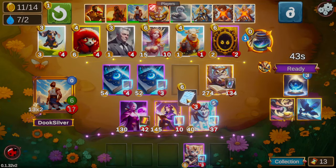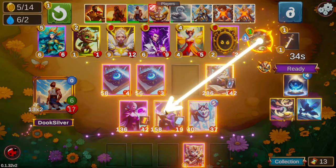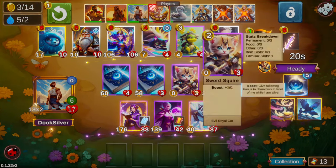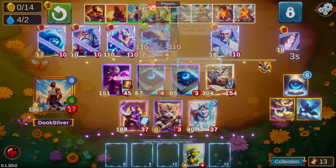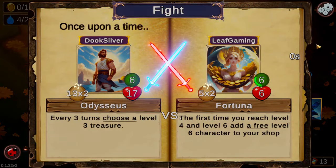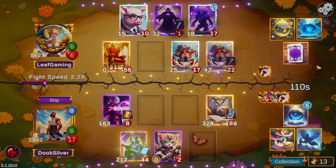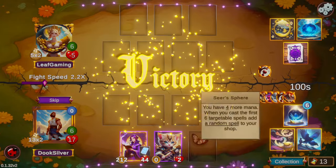I'm pretty much priced into just being mages at this point. Although this would be a great spot to transition — if we picked up the Angelic Commander and moved a Spell Book onto it, that would be a good way to scale those stats up. We're at 17, not super weak, and with the three Spell Books a Good Boy board would be reasonable to transition to. But I just love playing mages, so I stuck with it.